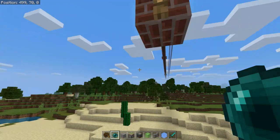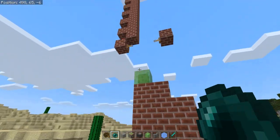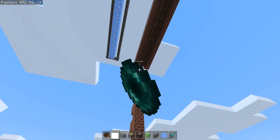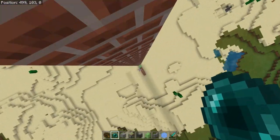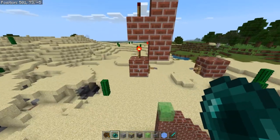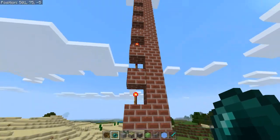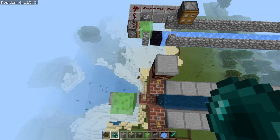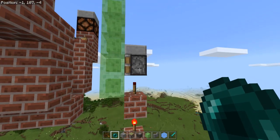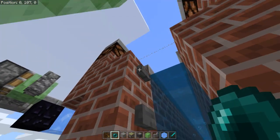Or if we ever figure out how to keep chunks loaded other than ticking area. The design: I put the slime block here so that when your ender pearl smacks into this slime block, you're safe for the fall. And the rest of it is just a torch tower — it goes 40 blocks up. And sticky piston, slime blocks, soul sand.